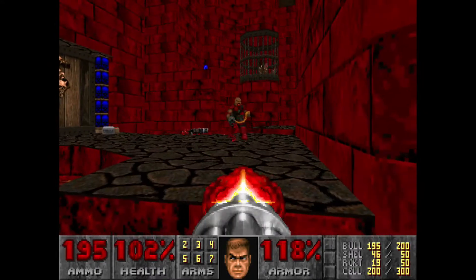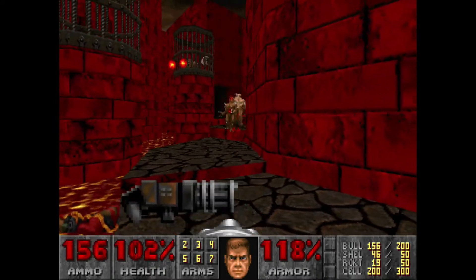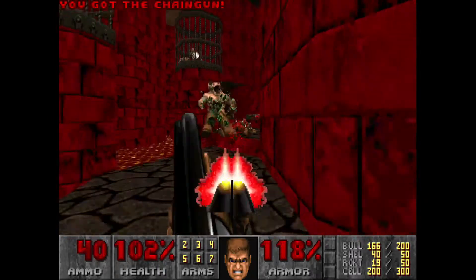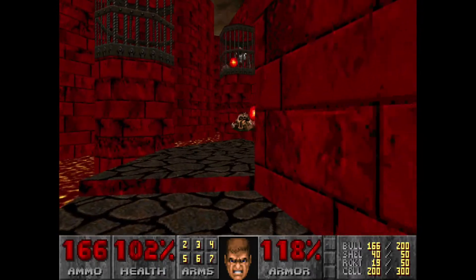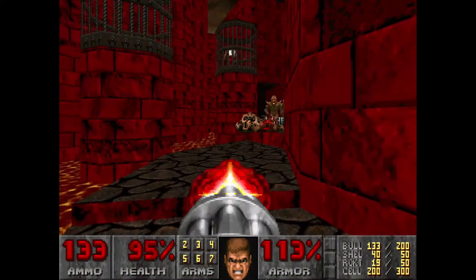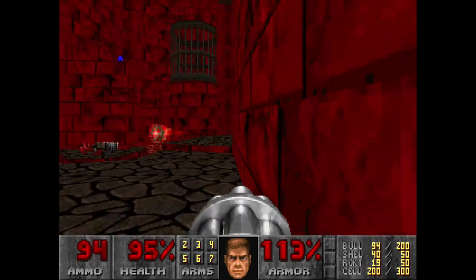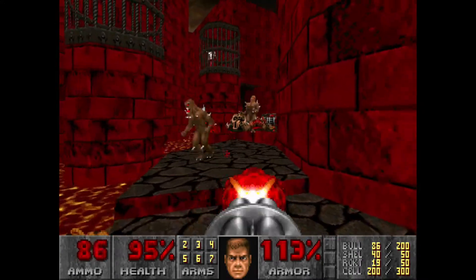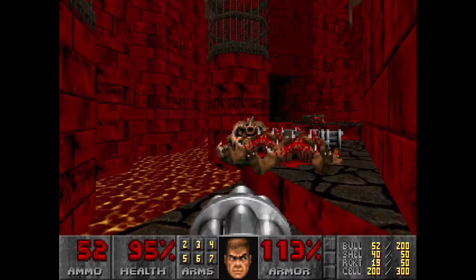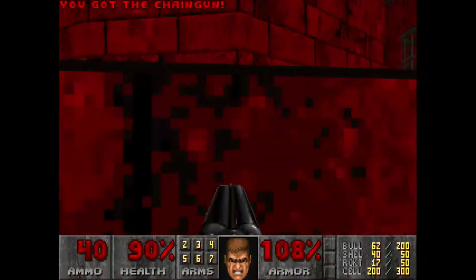With the Chaingun equipped, take care of these guys, then Super Shotgun this Hell Knight, and then go ahead and pull the Chaingun out again. Definitely take care of that Chaingunner first — he's the highest risk next to the Revenant. And he's dead. Now, Rocket Launcher equipped — just shoot two at that guy.